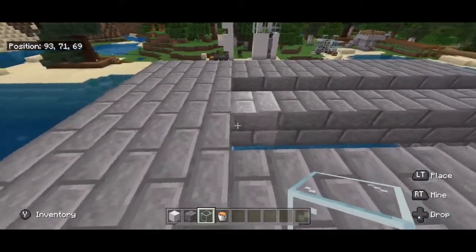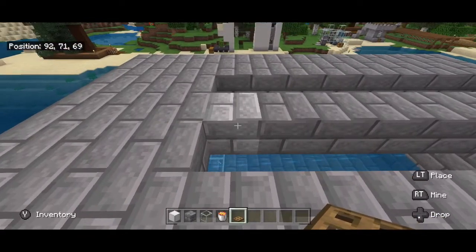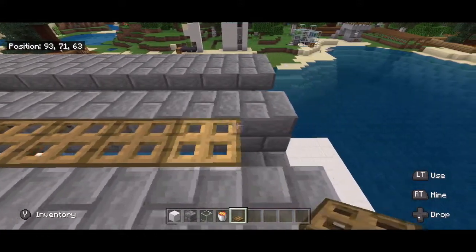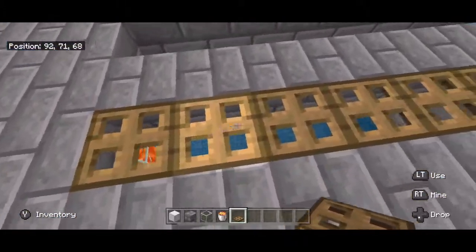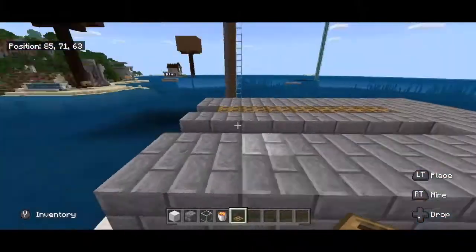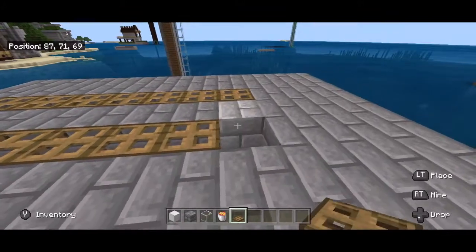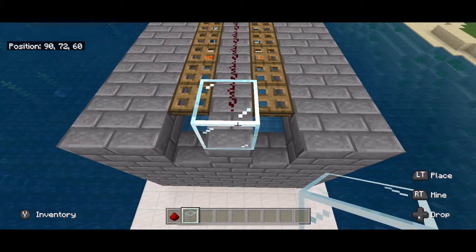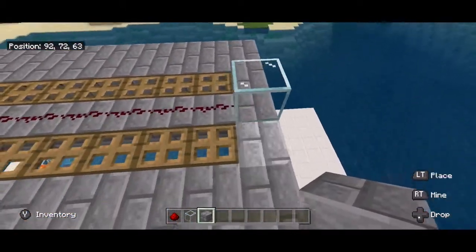Now it's time to start the breeding floor. For this you will need any kind of trapdoor. Point towards that middle row and place trapdoors all the way to the back — there should be seven of them. Come over to this side and do seven more. Should look like that. Then you will place a piece of glass right here. Go ahead and fill in these back two gaps so that this wall is even.